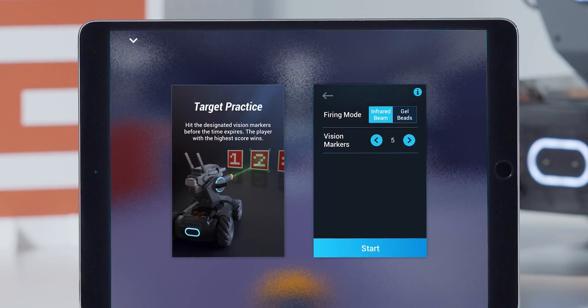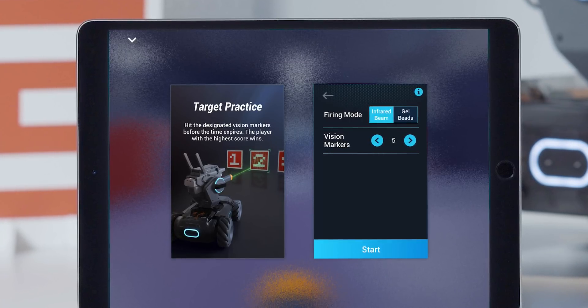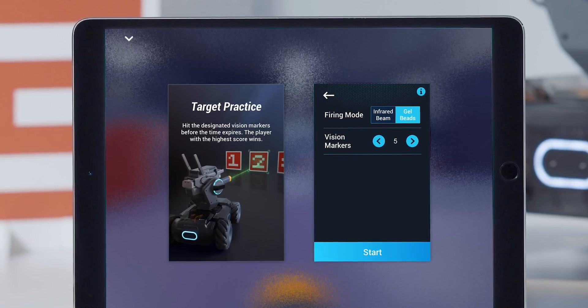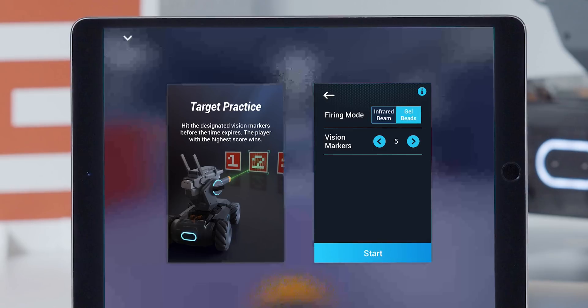If the firing mode is infrared beam, then players need to hit all virtual markers. If the firing mode is gel beads, then players need to strike down the vision markers.